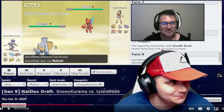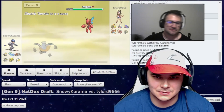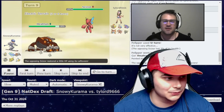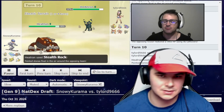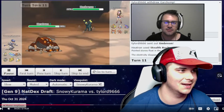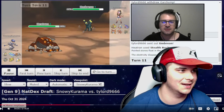Scizor comes on in. I'm probably pressing U-Turn to get some momentum. Heatran is out here. We are going to press the Lava Plume button, probably, or press Rocks. Umbreon comes in. I just press Stealth Rock. Looking back, if I had pressed Toxic and Scizor stayed in, it would have been a waste of a turn — he might have Swords Danced or something.